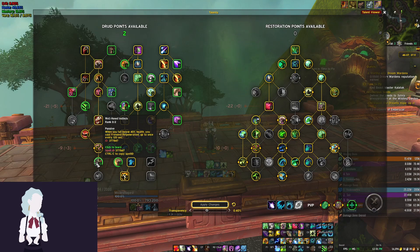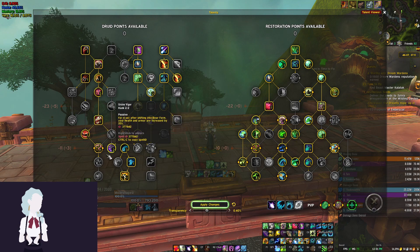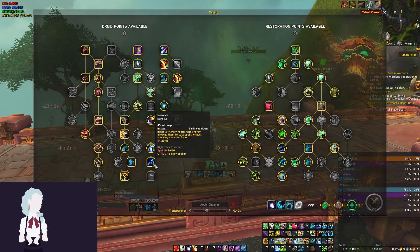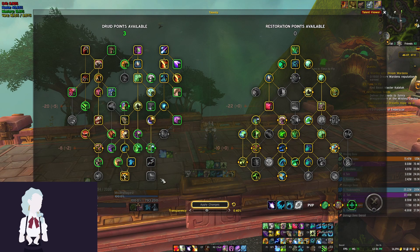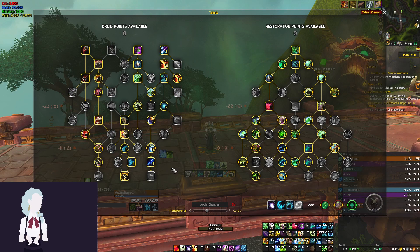Something I've seen people do for really high keys is get rid of the point in Well-Honed Instincts — which gives you a Frenzied Regen when you reach a certain HP — and instead take those two points and put them into Ursine Vigor, which makes it so that when you switch into Bear Form you get a lot more HP. That can be really beneficial for mechanics that would otherwise one-shot you. If you need Hibernate for Incorporeal, you can take out Improved Rejuvenation to fit two points in Ursine Vigor. Basically your flexible points are Innervate, Ursol's Vortex, and Well-Honed Instincts.